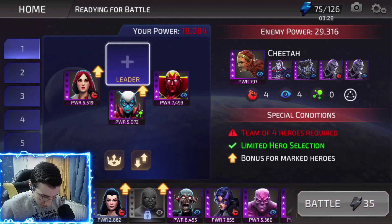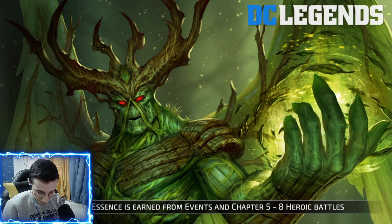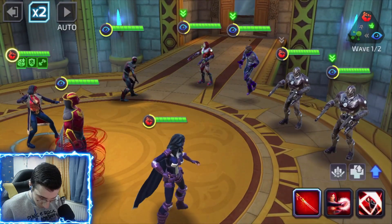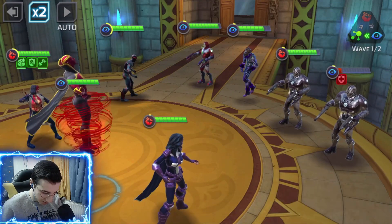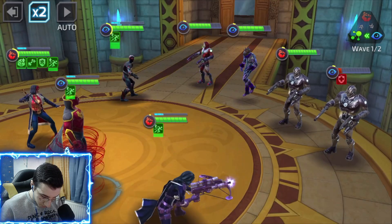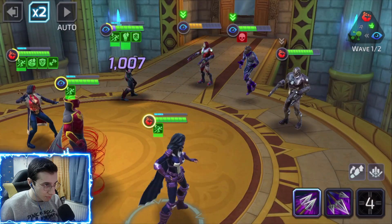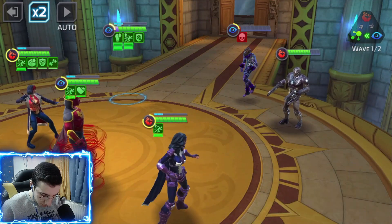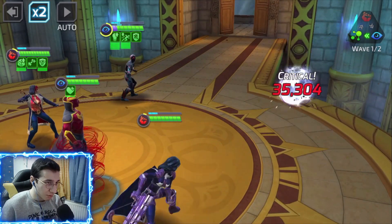Now we're gonna use Black Flash and Huntress - we're gonna destroy everyone. That energy was worth it, it was pretty fun, so close. It's got so much health though. Now it's like Black Flash only playing - because if he's speed up he's gonna have like 15 turns. Let's get some more intaps, kill this guy - we're doing crits. There we go, the first wave is down.